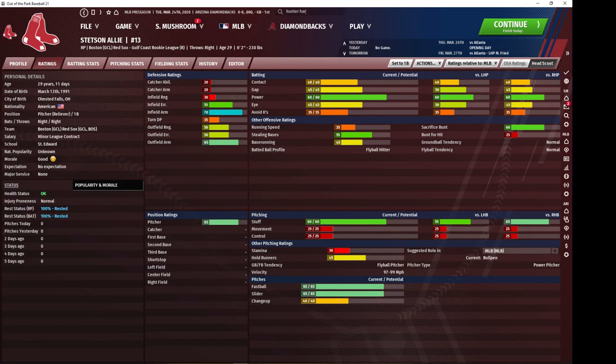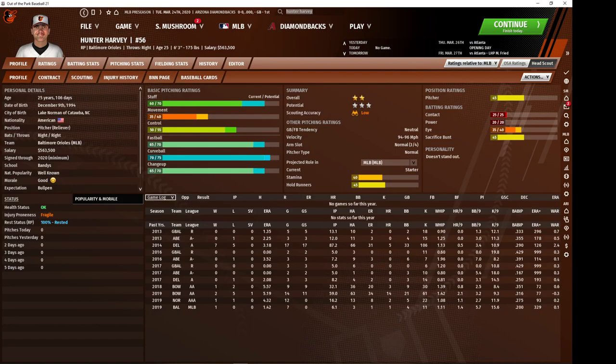Now we're going on to our relievers who start. I'm going to begin with Hunter Harvey, who plays for the Orioles at the start of your games. He is not really a high-potential guy — he's more of a 'I desperately need a starter, who am I going to pick up?' type. He's got three pitches and only 40 stamina, so he's really on the edge. His control is alright but his movement is really not where you'd like it to be. He's going to pitch pretty much about average and he's not going to throw too many innings.